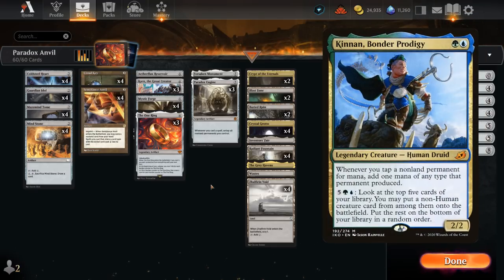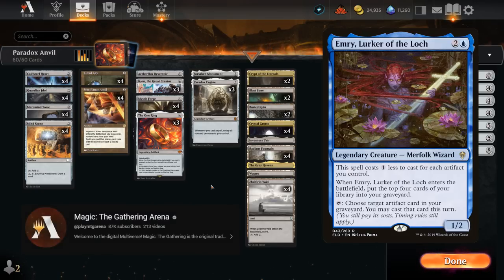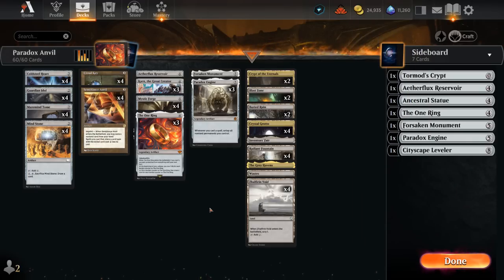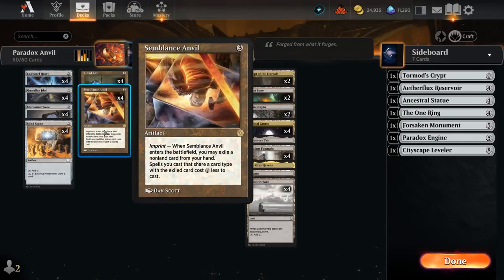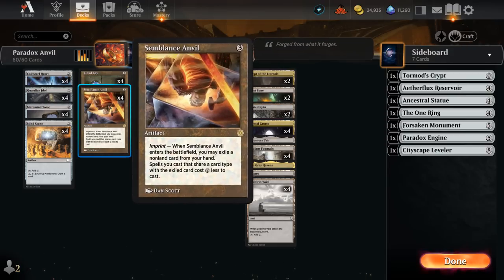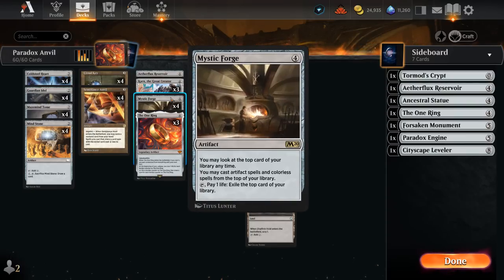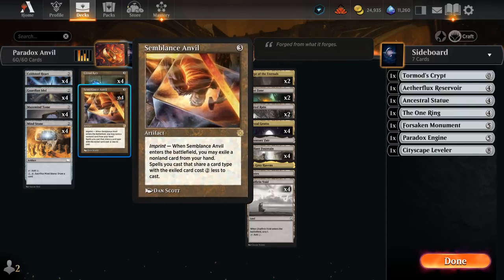I've tried the build with Kinnon and Emery that plays blue and green mana and a splash of red. I've also tried a mono-blue build with Emery on the official Wizards channel where I post a weekly video on Saturdays usually. And now I'm trying out this Callous build with still Semblance Anvil and Cloud Key to discount all our artifacts — a combo I've featured in the past with the Eggs combo deck, which is very similar. We can use Mystic Forge to play spells off the top of our deck, sometimes for free if we get enough cost reduction effects in play.